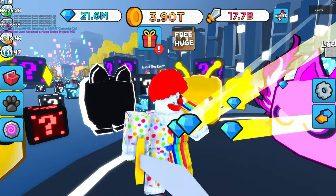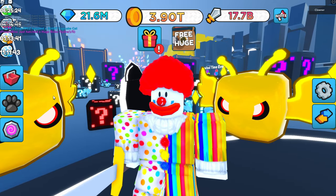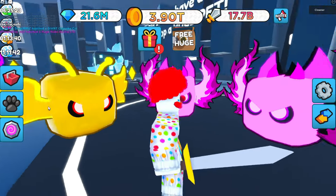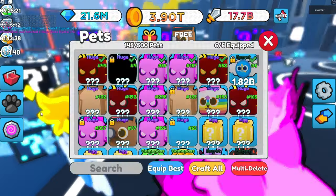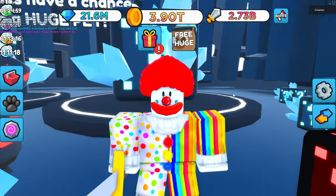Alright guys, after a while, that took one hour and 14 minutes — that took a long time! Let's see if we got a version like golden or rainbow... we only got a normal. This is part one of finding out what the easiest huge is to hatch — see you in the next part.